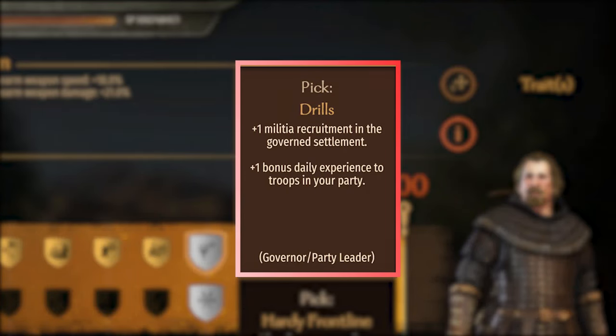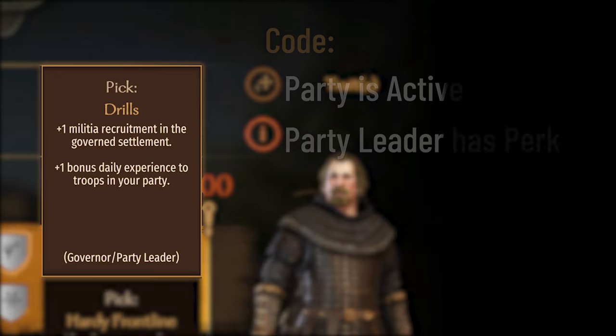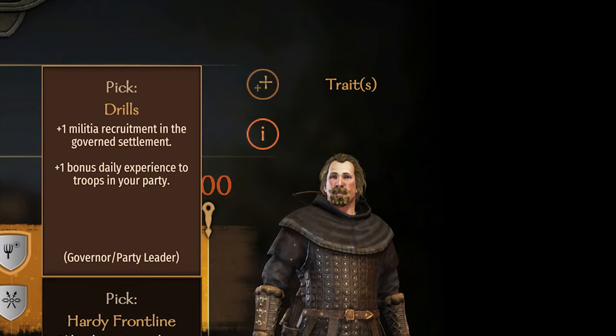The Polearm perk, Drills. The description says: plus 1 bonus daily experience to troops in your party. The code says it'll trigger if the party is active and the party leader has the perk. All troops will get the XP bonus each day.